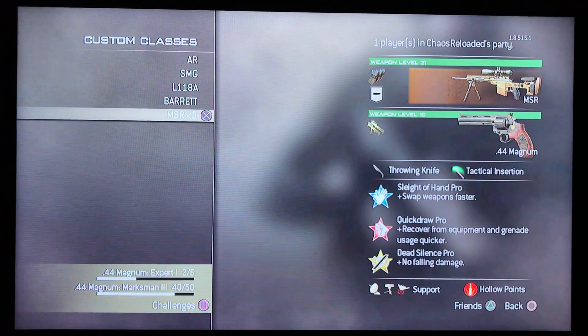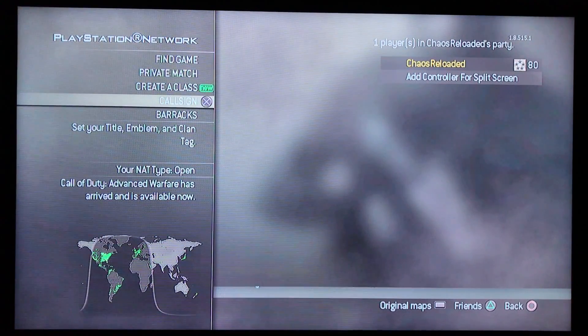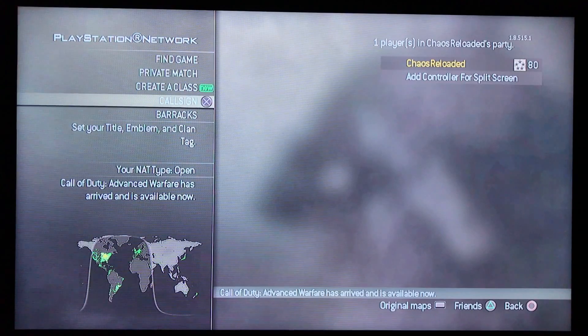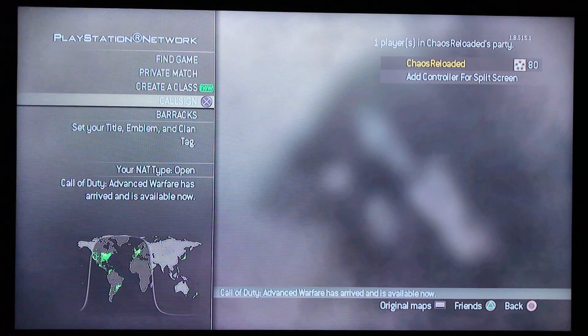Let's get right into how you do it. First step: you don't need anything for this game on PS3 and PC. You don't need a USB, you don't need a jailbroken PlayStation or JTAG Xbox — those are just for better mod menus, the top ones. But these mod menus and the mods on here are just enough to help you through every single game.